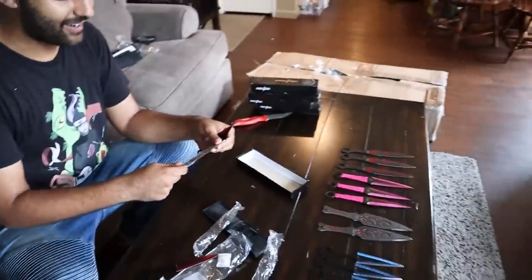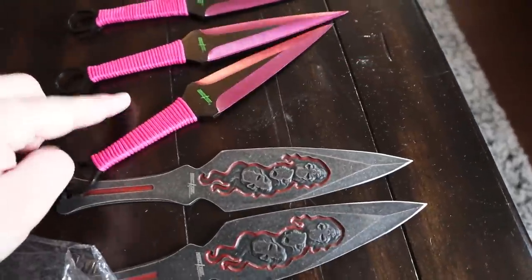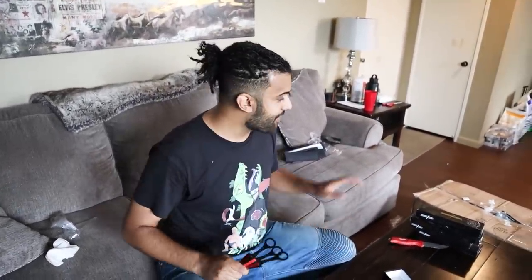My favorite of these right here — these little red ones, the red ones are sick. Actually I think I like the pink ones because they're bigger and they have the handle, they have the grip. We're going to go outside and test out all the throwing knives. We'll probably throw one of each, but then probably do a triple throw with these guys for sure. We got to get back in this box — there are some things in there that are barely legal.